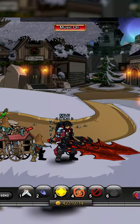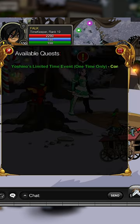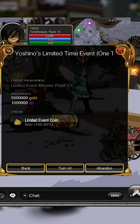Hey guys it's me Falco, here's a video on a new Yoshino live event. What you want to do is slash join Yoshino and you should be in a map which looks like this. You talk to Yoshino, go to the quest section and accept the limited one-time thing.